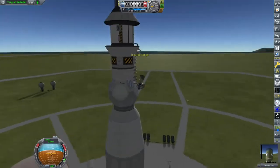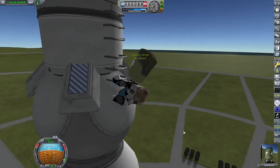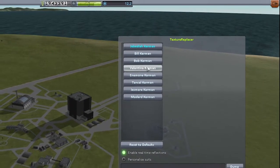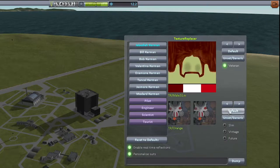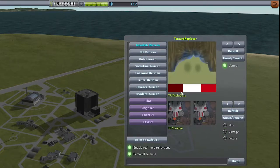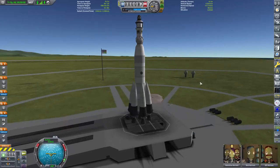Deploying the rocket to the launch pad, I noticed that Bob's suit looks a little bit messed up. Here's how I fixed that: make your way back to the space center, go to the bottom right, and click the button that brings up the Texture Replacer. First, figure out whether you want a generic Kerbal or specific Kerbals. I've selected Valentina and clicked the personalized suit buttons so Texture Replacer looks for different suit types. For Bob, I need him in a future suit — I click around and find the white-blue one, which I believe is best for scientists. That's literally all you need to do.